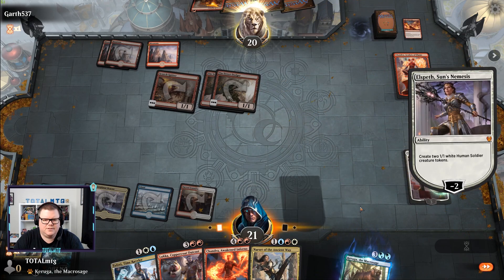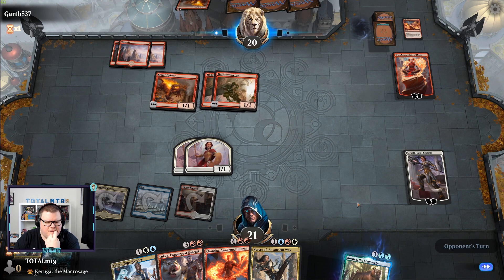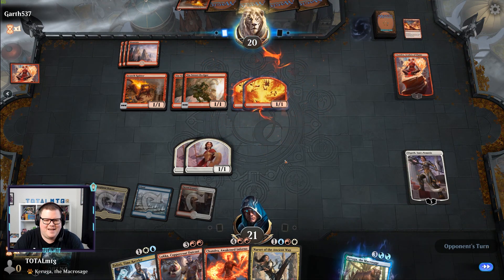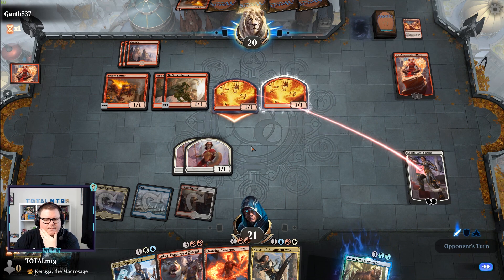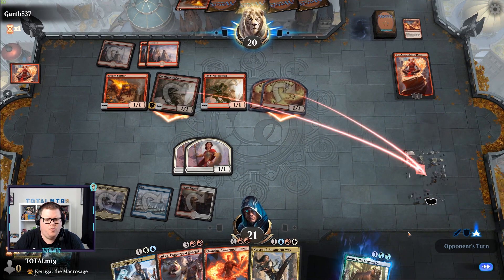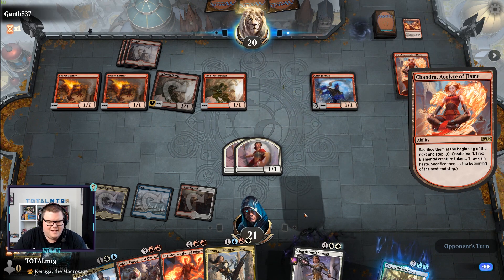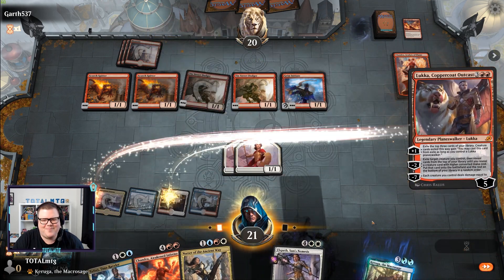Not sure what opponent's oops was for, but we'll find out. We'll play some tokens and then hopefully we can Lukka — start taking stuff. We block one, probably the Scorchspitter — these can be unblockable. Don't care about that dying. No blocks. Another Scorchspitter and a Grim... if we draw a land. Now what do we do? The land's tapped — I'm going to play Lukka just for the fun of it. Minus two, get rid of one of these, bring in an Agent of Treachery. We're going to take Chandra!